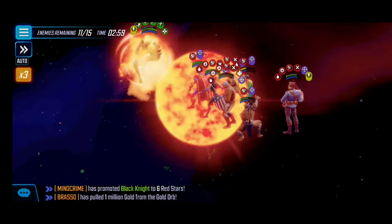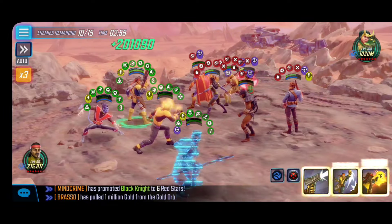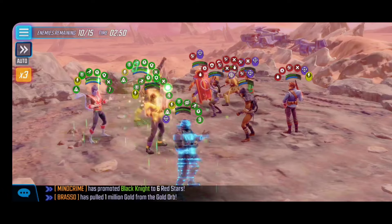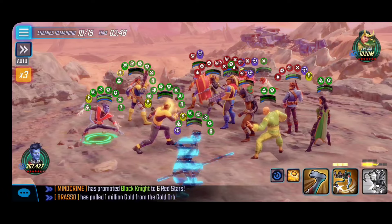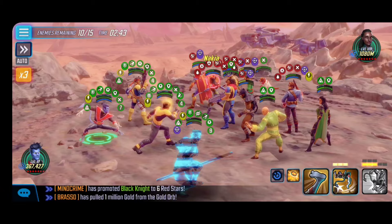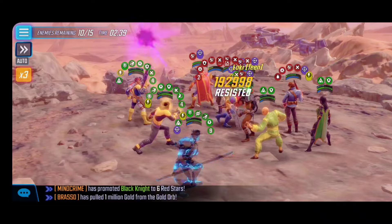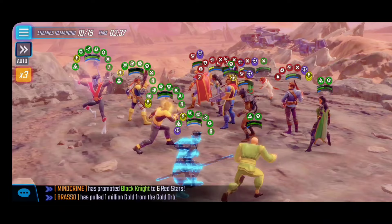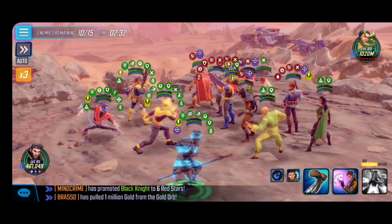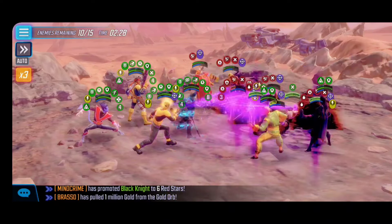Even if we can't one-shot the boss, we're putting ourselves in a position where alliance teammates can finish it off — which is big. We save the ultimate in case more allies fall. Then the even more problematic wave spawns, including Wong and Morgan le Fay. This is typically where your team gets wiped unless you have the full Extreme X-Men team at Gear Tier 18.